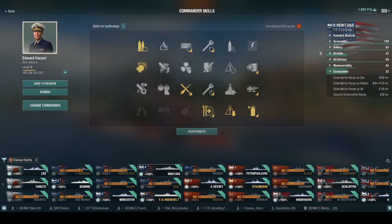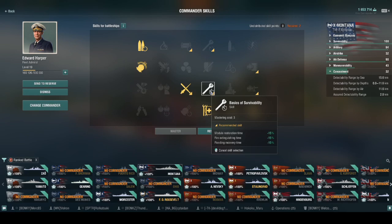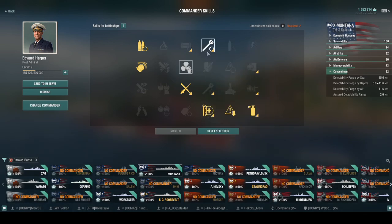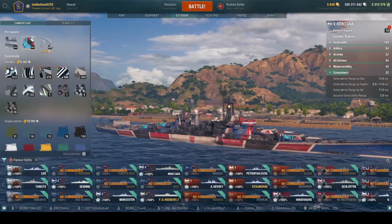For the captain build: Gun Feeder, Grease the Gears, Adrenaline Rush, Emergency Repair Expert, Concealment Expert, and Fire Prevention. With three points left over, you can go Basics of Survivability, or if you want to be tankier, go Brisk and Emergency Repair Specialist. There's flexibility in those last three points. Artillery Plotting Room 1 — the minus 11% dispersion — is an absolute must. If budget-constrained, prioritize: Artillery Plotting Room 1 and 2, Concealment Expert, and Damage Control skills.